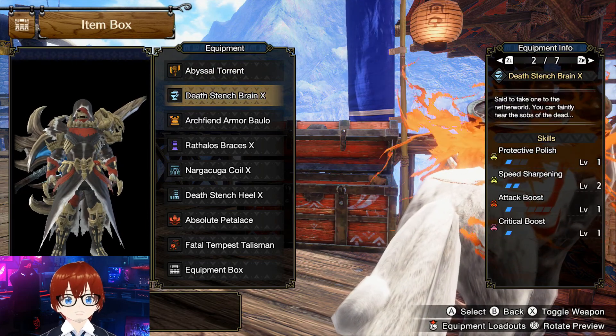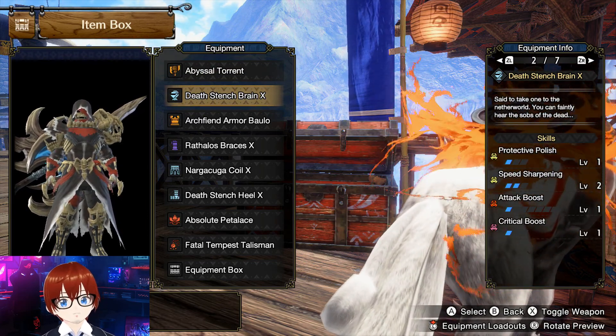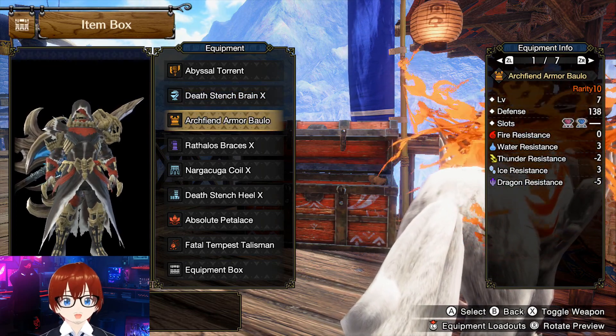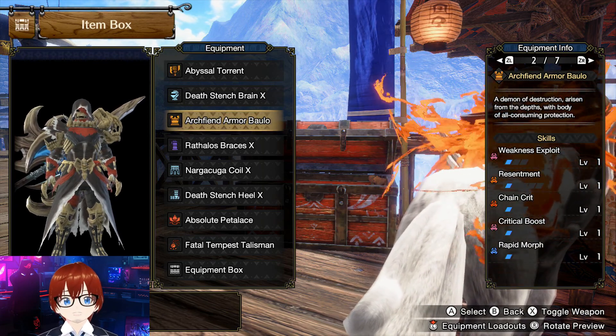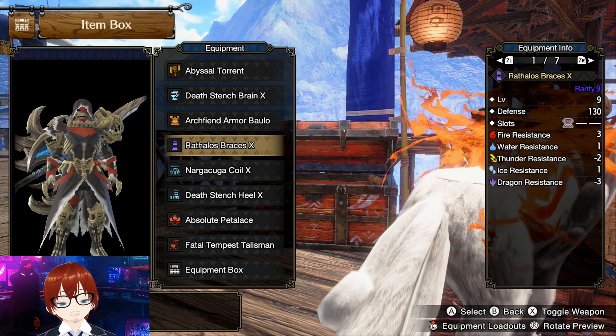We're going to be using Death Stench Brain X, which gives protective polish, speed sharpening, attack boost, and critical boost. We're also going to be using Archfiend Armor Balu, which gives us weakness exploit, resentment, chain crit, critical boost, and rapid morph.